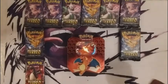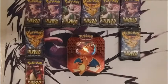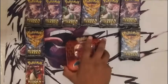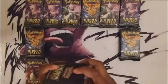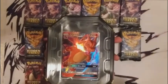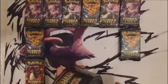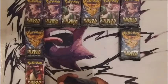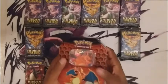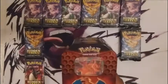Charizard is the mascot of many things, including the infamous shiny Charizard. What's cool is that this promo card on the inside of the tin has actually been going for a lot of money — apparently people want it because it's a pretty decent card. I will actually be doing a giveaway, so one lucky subscriber will receive the promo card and the tin too.